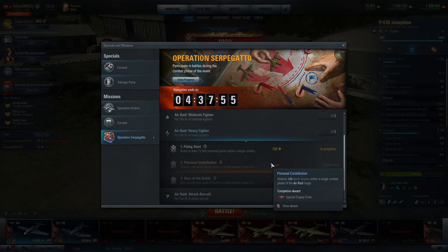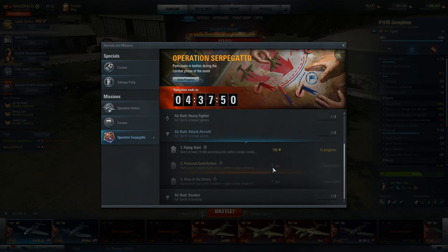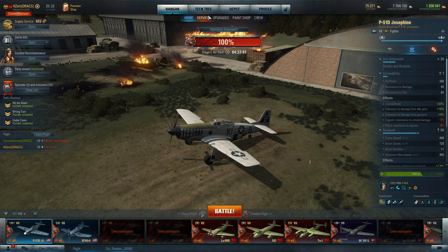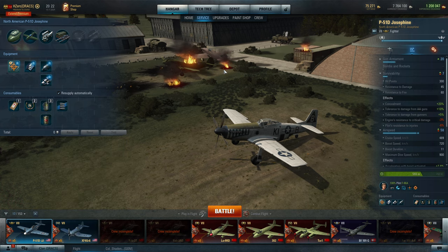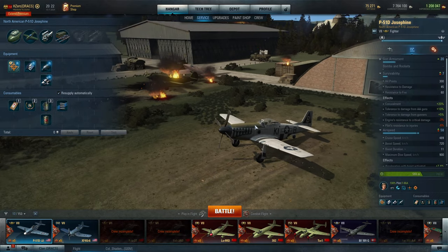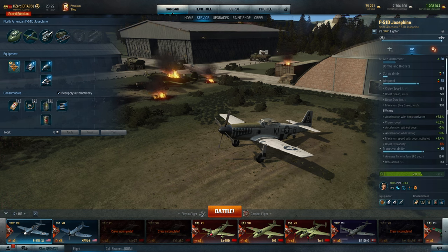My speed build works like: there's a gun sight, polished skin, the boost equipment — in period two I think it's a boost mixture control or something like that. The actual equipment name is Engine Boost Mixture Injection System — that's not a mouthful at all! The control is the consumable. So that was my first build, and I took it up and flew it for a few battles to see how it feels.